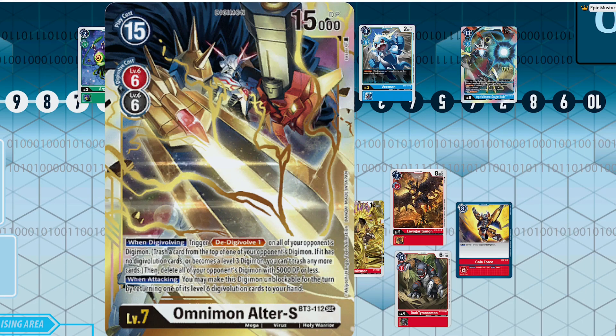Alter-S has the potential, similar to Shine Greymon, to clear whole fields. The effect to de-digivolve everything on your opponent's side of the field gets rid of a lot of problematic cards that have on-deletion effects or some layer of protection — things like Craniamon. The de-digivolve mechanic is already a strong mechanic, and being able to kill everything with 5,000 DP or lower encompasses a lot of things in the level four range and basically everything at level three.